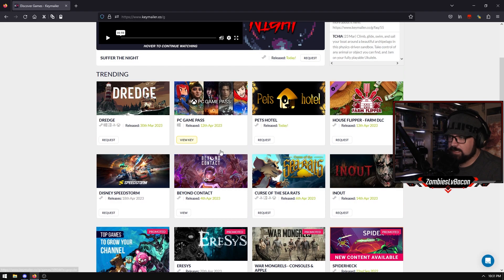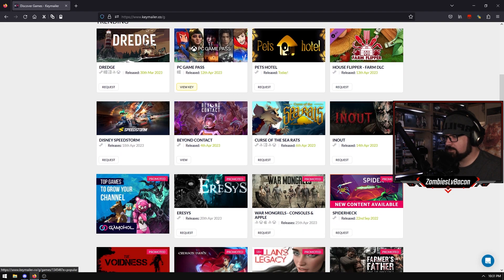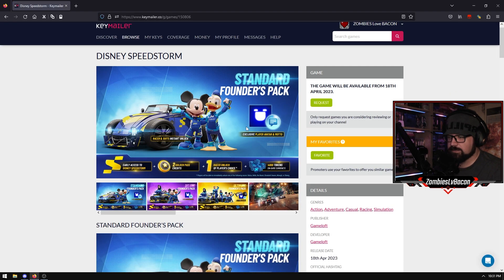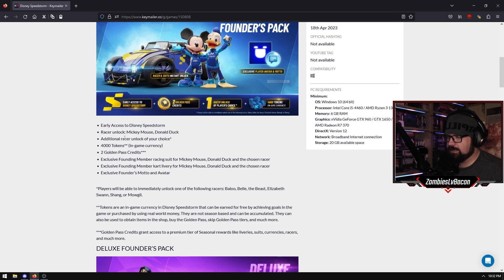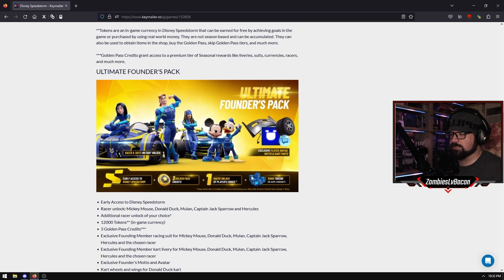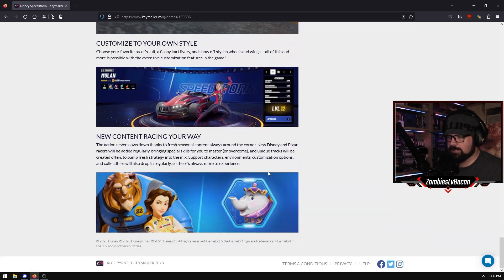For example, Dredge is obviously huge at the moment, and PC Game Pass is just a no-brainer. You've got Farm Flipper DLC for House Flipper, Pets Hotel, Disney Speedstorm - that actually looks pretty dope. You can come through here and see this just came out - this gives you early access to the Disney Speedstorm Racer Unlock, additional currency, 4,000 tokens, and so on. So there's tons and tons of it, and there's a lot of big publishers and stuff that work on this website as well. So definitely check them out.